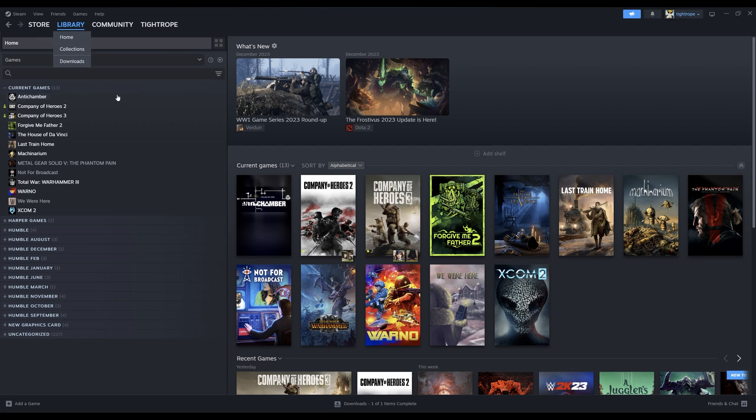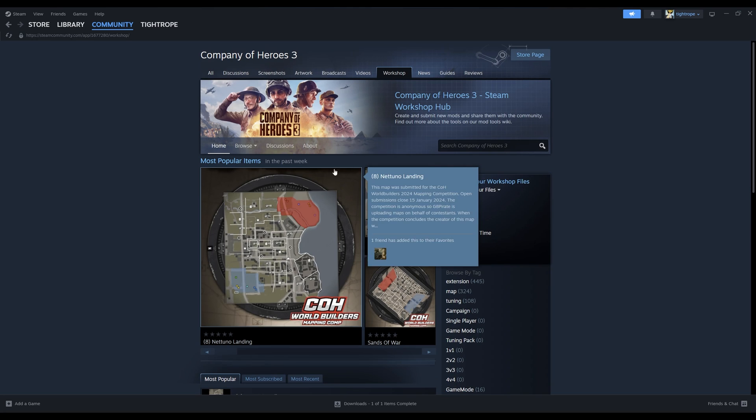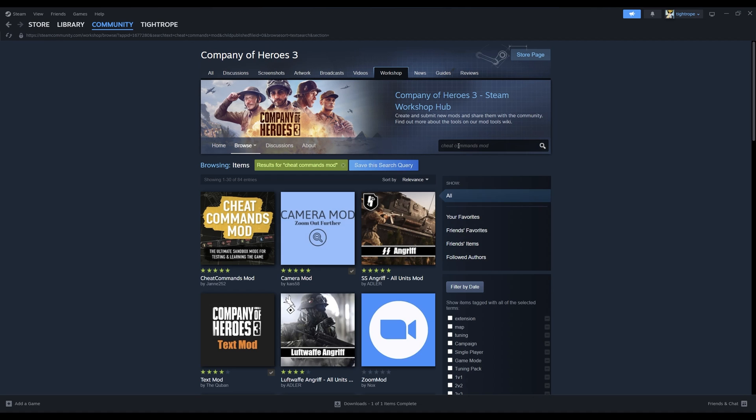To install it, go to your Steam library, select Company of Heroes 3, then go to the Workshop tab. Type Cheat Commands mod into the search bar, hit enter, and there it is. Click on it, then click subscribe.